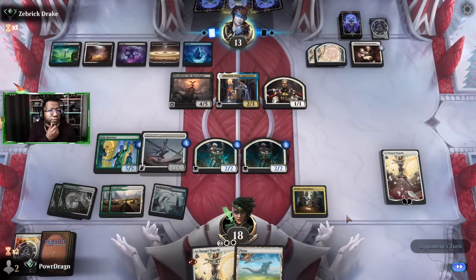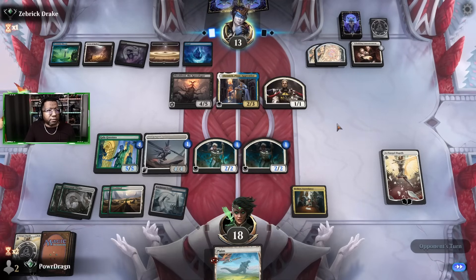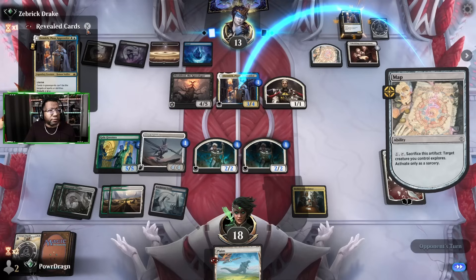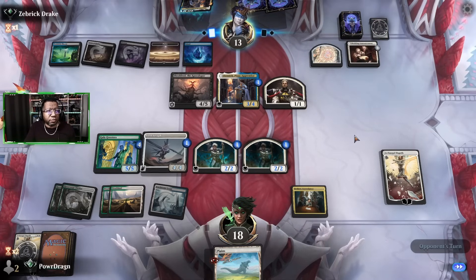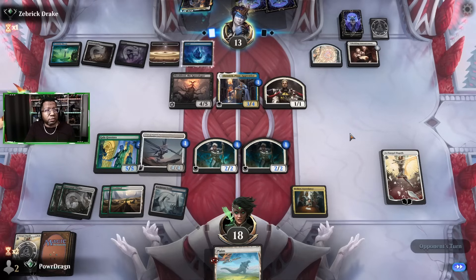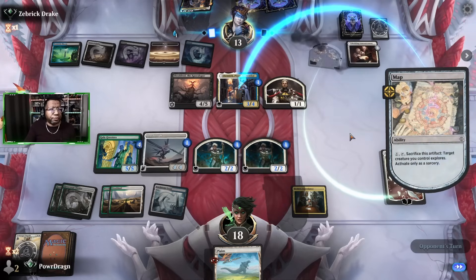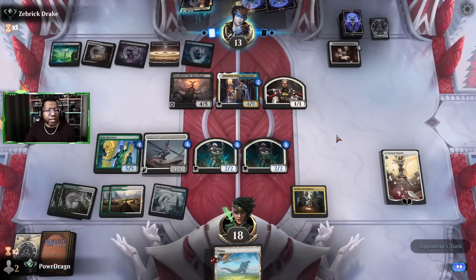We lose an Archangel Elspeth — they now know we only have a land in hand. They're also able to gain some life here drawing cards. Another Denir on top — them putting a Denir in the yard actually gives them a flyer to play, that's not bad for them. I could trade Gala Greeters for their Shield-Wall here which wouldn't be the worst thing. They might make it where we can't do that easily, then we'll just chump block with the 2/2. Nope, they're gonna put it on a Denir.